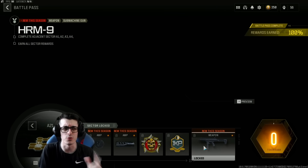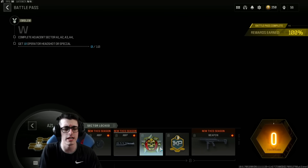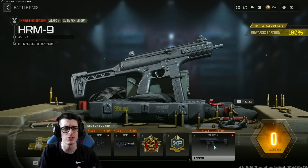The main item new this season is the HRM-9 — you just have to get all sector rewards to unlock it. In Modern Warfare 2's classified sectors you did all four challenges and then unlocked a fifth challenge for the weapon; I believe they changed that here so you only have to do four now. That's what you have to do to get the HRM-9 SMG, which we can still use in private matches.